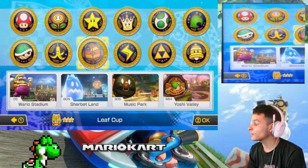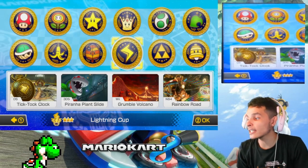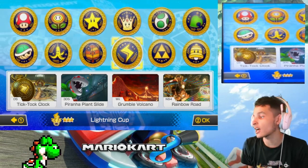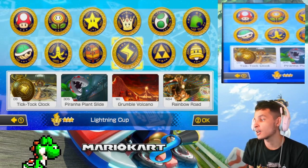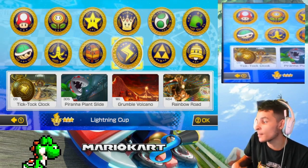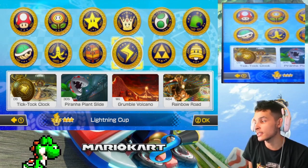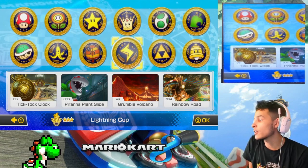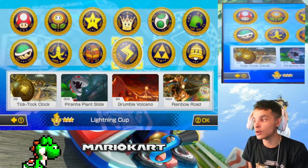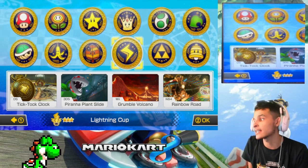Previously in the last episode, we did the Mirror Leaf Cup with Light Blue Yoshi. Now it's going to be the Mirror Lightning Cup with an Orange Shy Guy. I hope this fits in the title when I post it, but we'll have to see how it goes. These tracks feature DS Tick Tock Clock from Mario Kart DS, 3DS Piranha Plant Slide from Mario Kart 7, Wii Grumble Volcano from Mario Kart Wii, and N64 Rainbow Road from Mario Kart 64. Without further ado, guys, let's get this started.